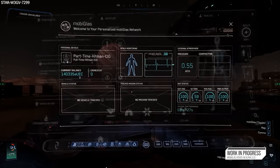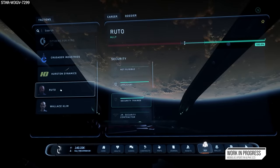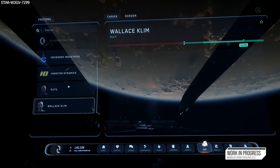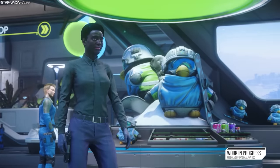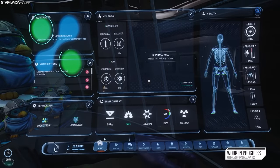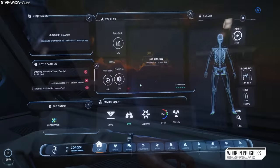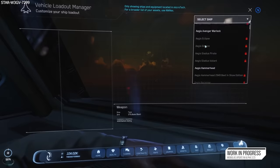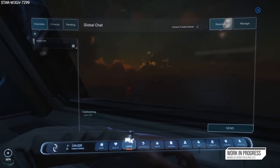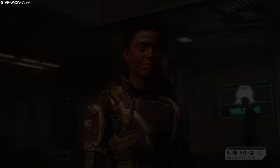This week's Inside Star Citizen was focused on two very important new pieces of UI coming with Alpha 3.23: the new MobiGlass and Starmap. In Alpha 3.23, the MobiGlass has received a full visual overhaul. They are also using a new piece of tech called Cards, which is currently used in other areas of the game, and now almost all of the MobiGlass and its apps are converted to this card tech. The only apps not converted at this time are the Vehicle Manager app and the Comms app, which will be converted down the line.